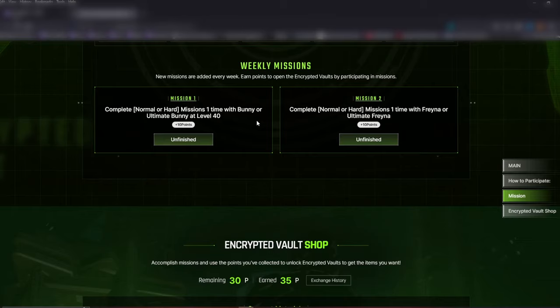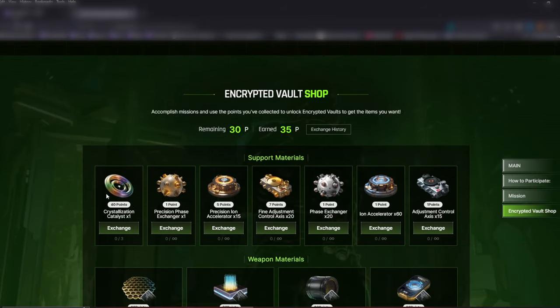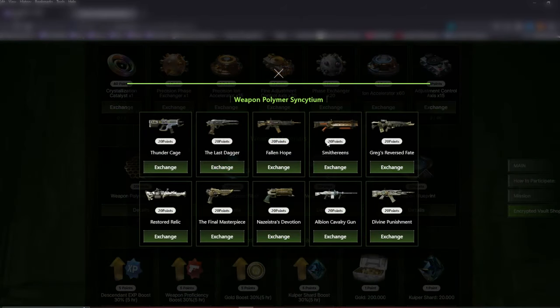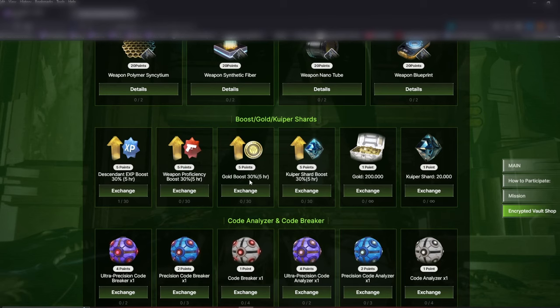Further down under the Encrypted Vault Shop you can see all the items you can purchase with your points. Here's a nice one — Crystallization Catalyst. You can also buy support materials; it shows what materials are available and what weapons are supported, so you can purchase those materials if you can't get that elusive blueprint. A little further down they have descendant boosters, weapon boosters, gold boosters, and Kuiper boosters — looks like you can also buy some gold and Kuiper if you need it.